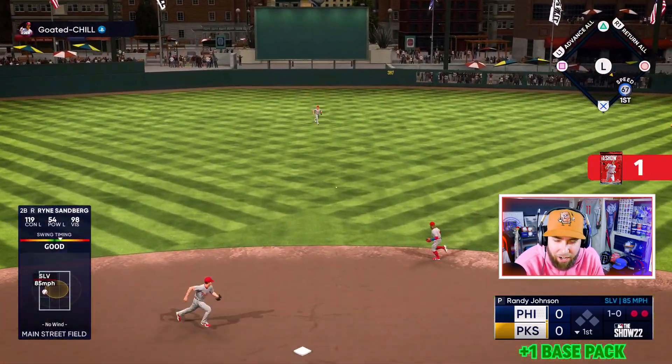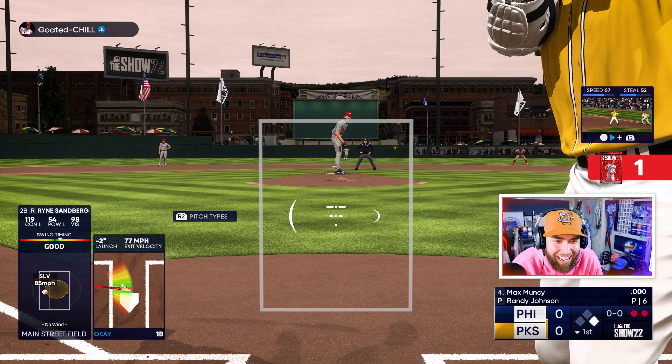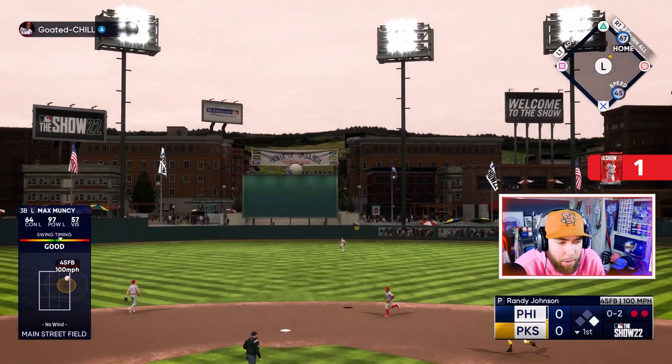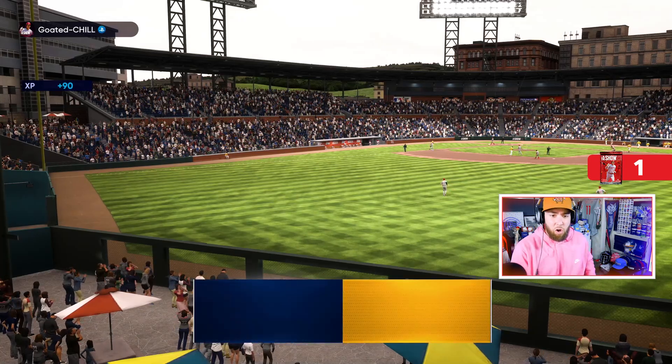Sandberg gets our first knock. Muncy in there — these PCIs almost look like they're on Legend. He kept coming after us with fastballs and got away with just spamming them that inning. We got one hit — nothing-nothing after one. Winning this game isn't the priority; getting enough packs to upgrade the team is the biggest priority.